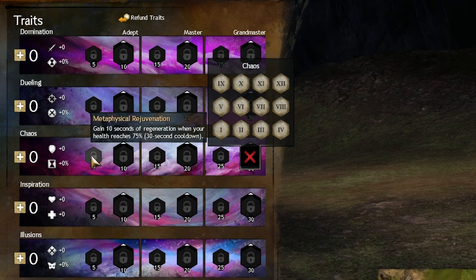Metaphysical Rejuvenation — this is a great trait. There are so many times that you drop below 75% HP, and that extra bit of regeneration can definitely help you out. It's on a 30-second cooldown, which is amazing.